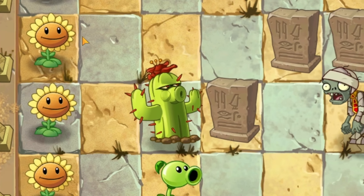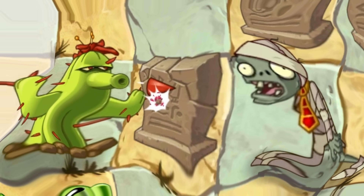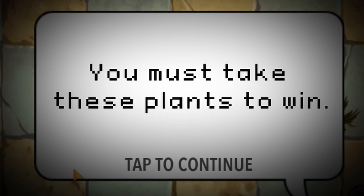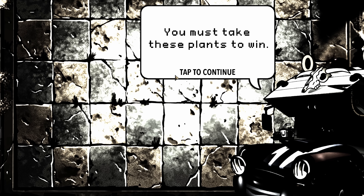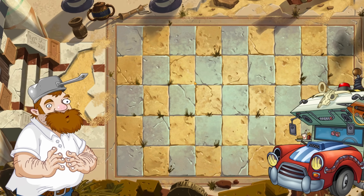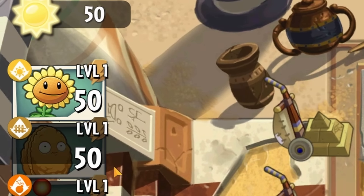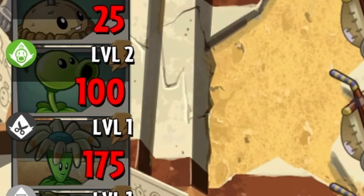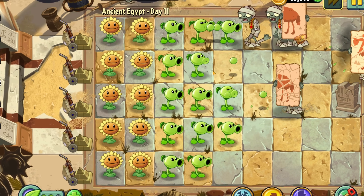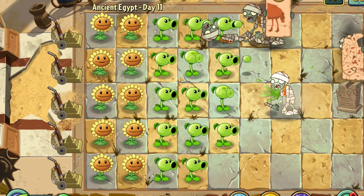Day 11 had me slightly worried when the talking truck told me, 'You have to bring these plants, bring these plants.' Which made me think - welp, it's over, again. But as she drove off, we were given not only Sunflower, but let's go - with having access to two of our Garden Warfare plants, we managed to clear out all of the mummies and daddies.